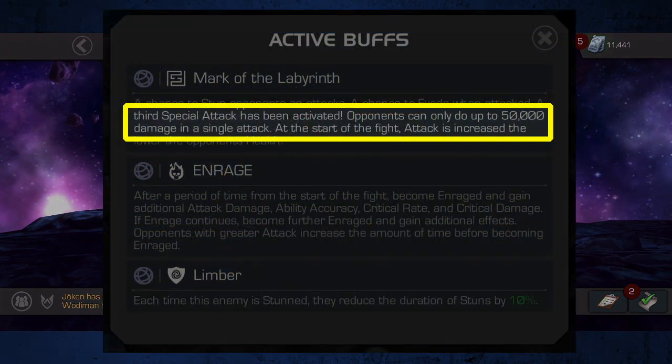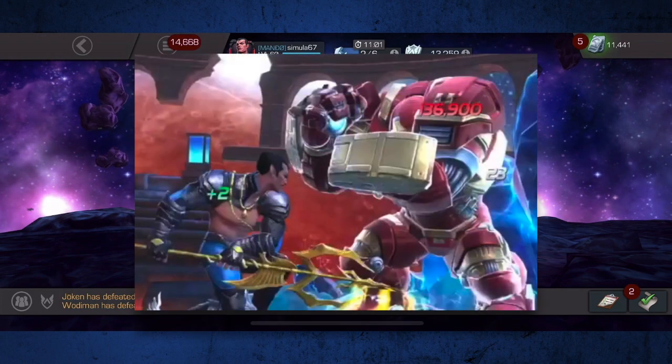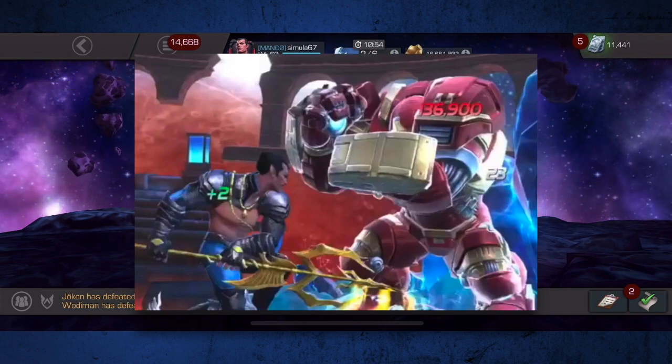The second thing you want to be aware of is the damage cap. All damage from basic attacks and special attacks is capped at 50,000. This was originally intended to future-proof the content as champions became more powerful, and it renders high damage burst champions like Proxima Midnight, Sunspot, Namor, and even Havoc as less than ideal primary attackers. The good thing is that all secondary damage gets around this cap, so this includes things like damage over time effects — your bleeds, your poisons — and any bonus energy damage that might happen as a result of a hit.